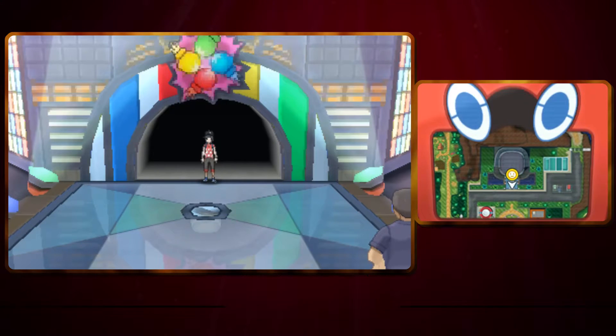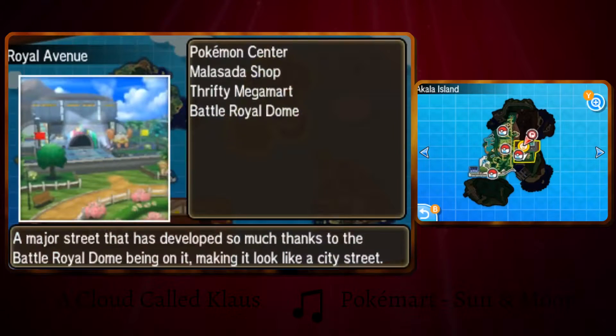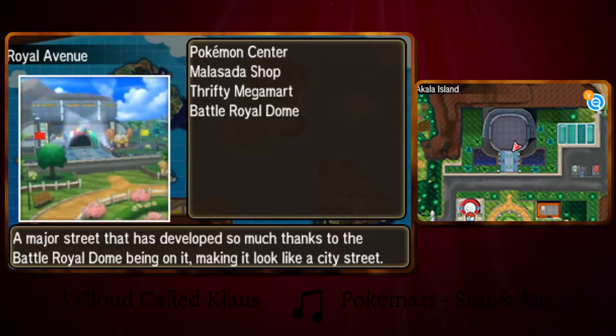Hey there, I'm Daniel, and in this video I'm going to show you how to get an expert belt in Pokemon Sun and in Pokemon Moon. So right now I'm standing on Akala Island in the Royal Avenue, and you want to head off to this building right here. You'll need some battle points in order to get the expert belt by using this method.